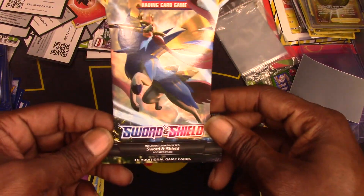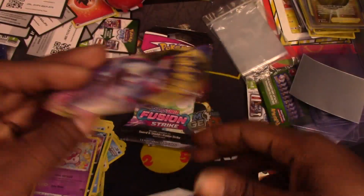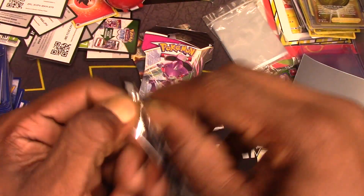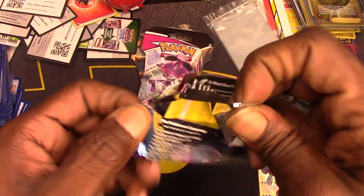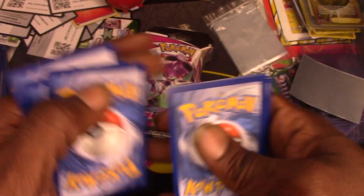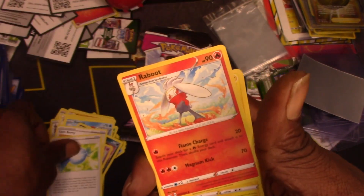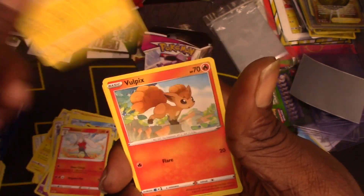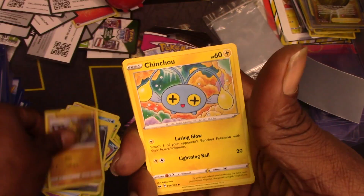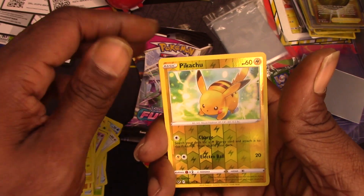Guys, we're getting slammed. We got a Sword and Shield pack. Let's see if we can get something nice out of this. One, two, three — Lum Berry, Rare Candy, Reboot, Beedrill, Vulpix, Nickit, Bolt, Togedemaru, Cinccino — oh, reverse holo Pikachu!